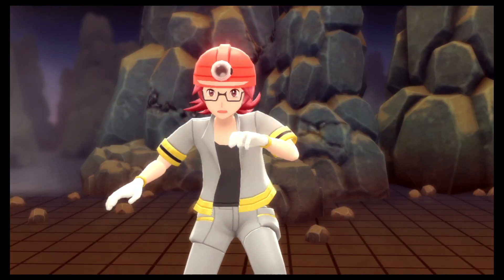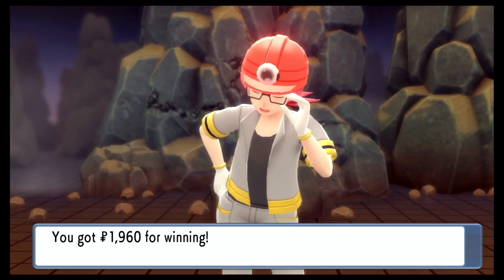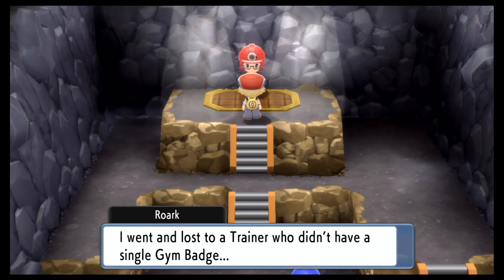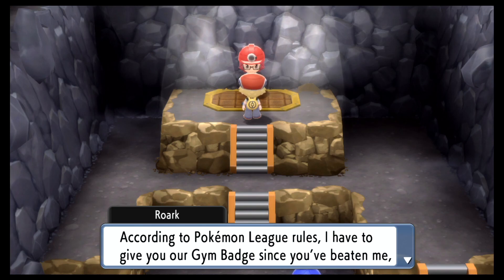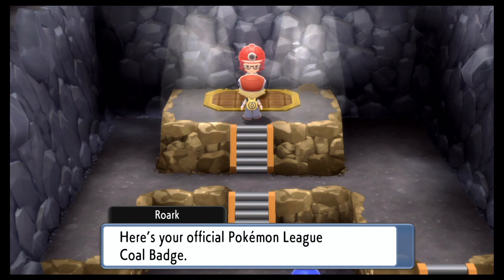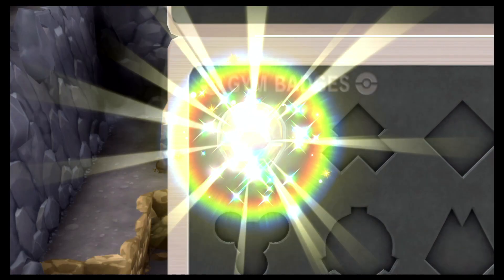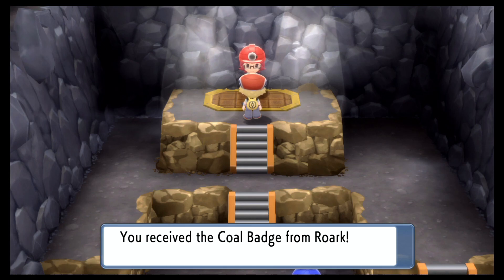We defeated Gym Leader Rourke! He says: 'That can't be — I buffed up my Pokemon! This is embarrassing. I went and lost to a trainer who didn't have a single Gym Badge. But that's the story — you were strong and I was weak. That's all there is.' According to Pokemon League rules, he has to give us our Gym Badge. We got the Coal Badge from Rourke — our first Gym Badge!